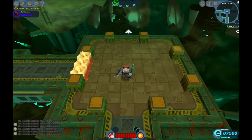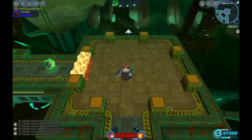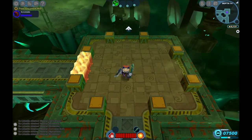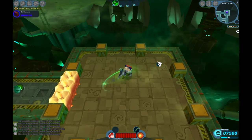Hi guys, this is Gary from Jagger Yeho bringing you a quick video about the controls in Spiral Knights. If you just recently started playing Spiral Knights, or never really messed with the controls, Spiral Knights has this funky thing about left-click to move — you just move in the direction your arrow is pointing — and then right-click to attack.